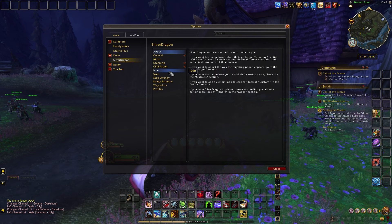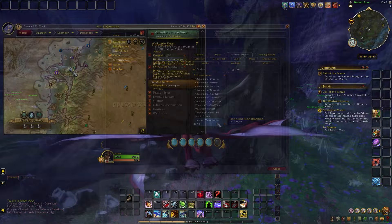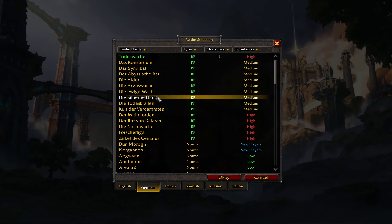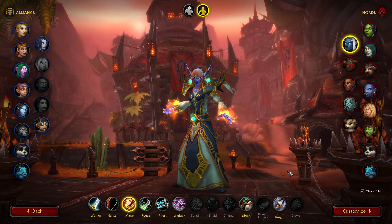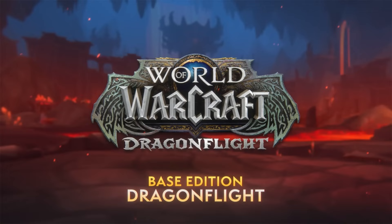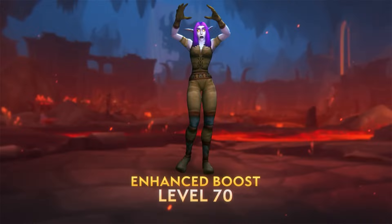Before we delve into the list, I just want to highlight how crucial it is to have the Silver Dragon add-on. It shows the exact locations of all the rares on the map and notifies you whenever a rare appears on your screen, making your mount hunting experience a lot easier. Also, consider leveling a character on a low populated server, particularly on the role-playing realms. It can significantly help you in finding some of the rarest mounts, and if you purchase the new expansion bundle, you can always use the boost on a low populated realm instead!